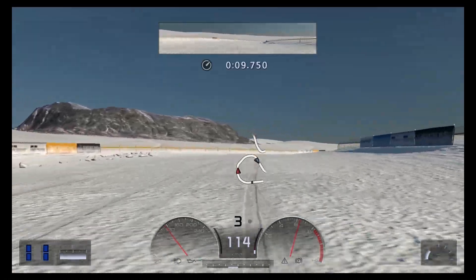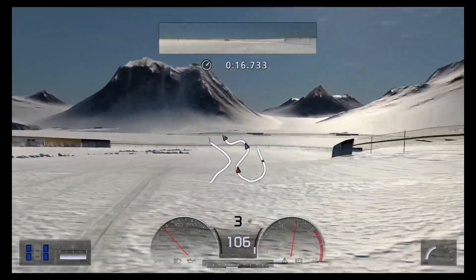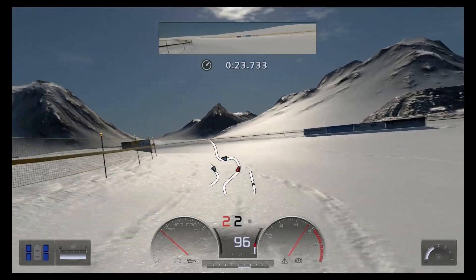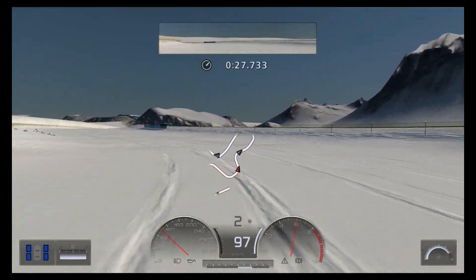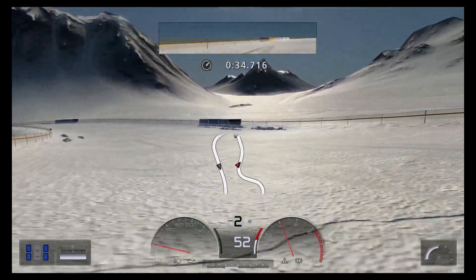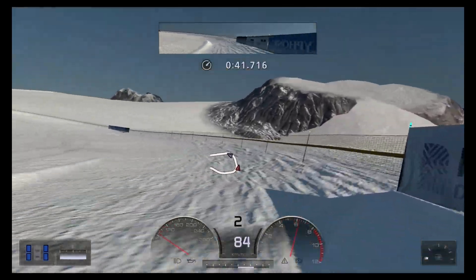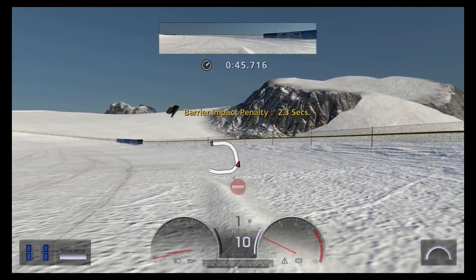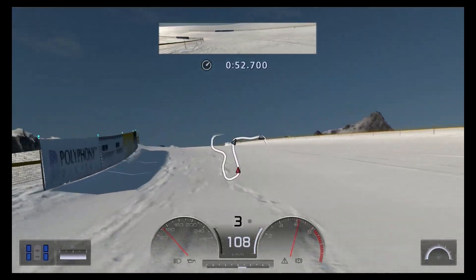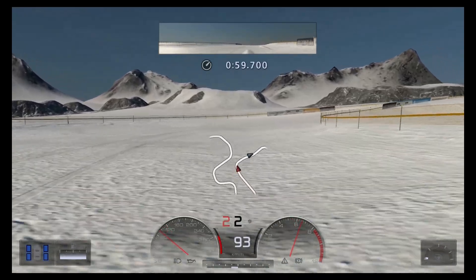Taking it easy right off the start. Out of the horseshoe turn and into a left-right corner — a lot of twisty corners on this stage. Seems like we're catching up to... and there we go — barrier impact. I need to reverse, so we lose five seconds plus the time reversing. This is not going so well. I was catching up to car number three but lost a lot of time here.